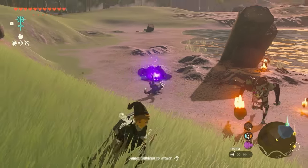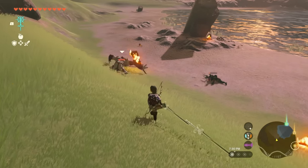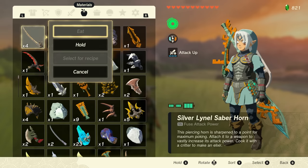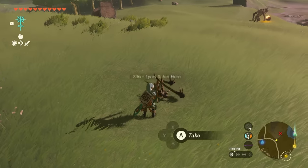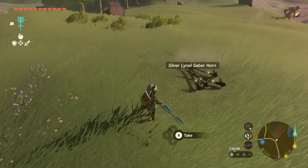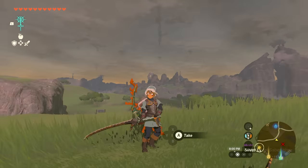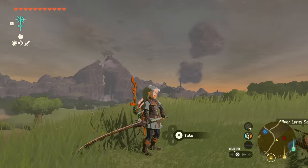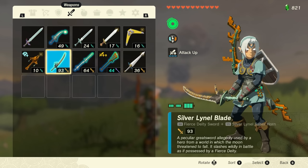Watch the length on this — oh my gosh, it whacked all of them! Something cool we can also try is fusing silver Lynel horns with these weapons, and I think amiibo weapons fuse really nicely. Here's what the Fierce Deity Sword looks like fused on — look, the sword completely changed! Look how sick that is. It is now called the Silver Lynel Blade with the Fierce Deity Sword hilt attached to it.